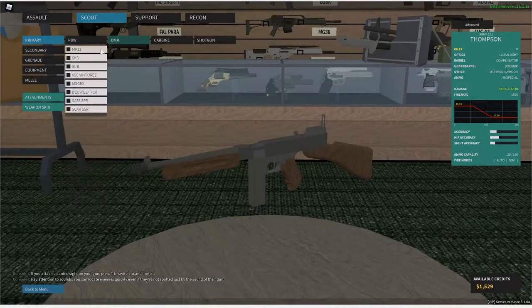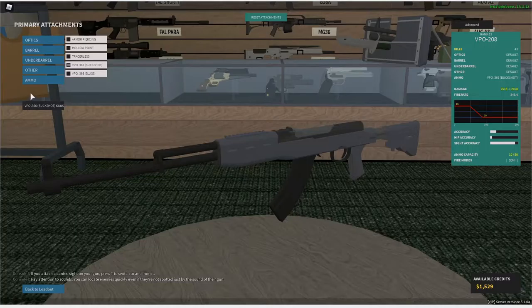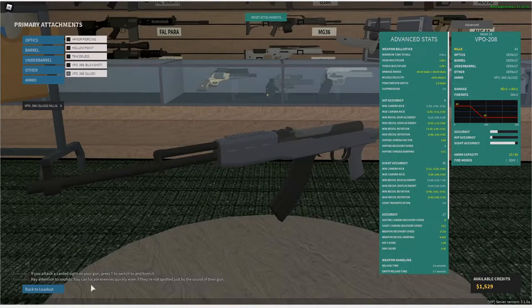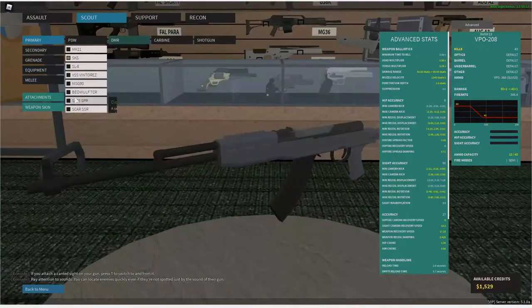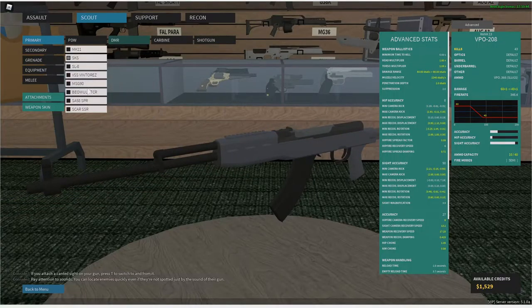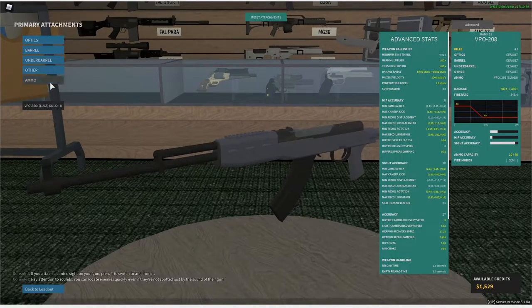We go to DMRs. We have the SKS here, and you can turn this into a shotgun. Your muzzle velocity actually doesn't suffer much — you actually get much better sight accuracy if you change it to slugs, believe it or not, which basically makes it a DMR thing. It just makes it an MK11 — no, probably more like a TCR. But that's the first thing.